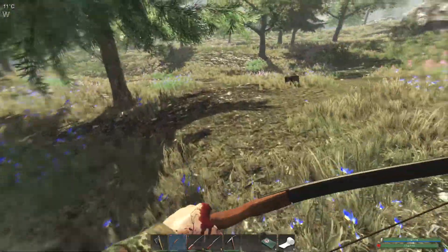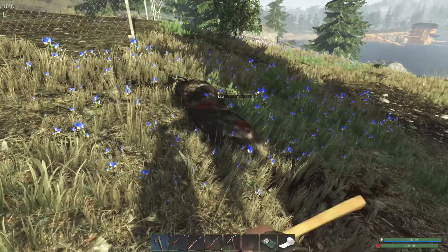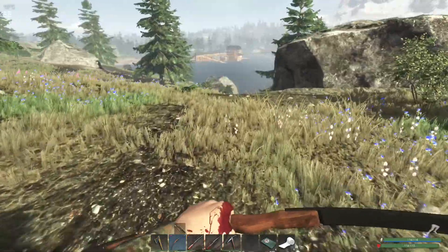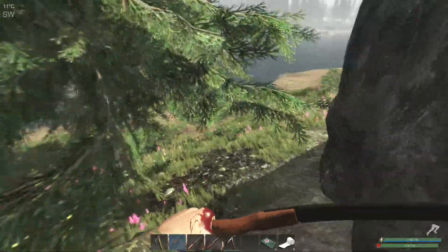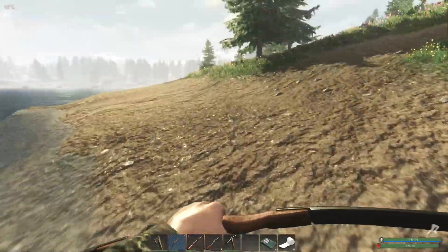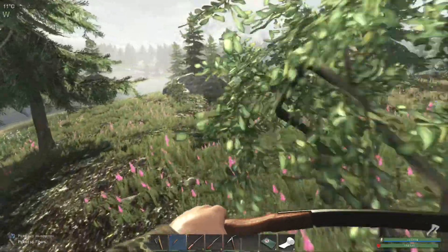There's a crate just here I want to get, just in case there's scrap in it. Let's butcher this wolf and take his meat — we do need the meat to put back in the fridge, we've been doing a bit of cooking. Need to get the roast chicken dinners going so I can get my health and stamina back up to maximum capacity. Blueberry here, plant fiber — very nice.